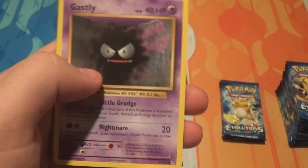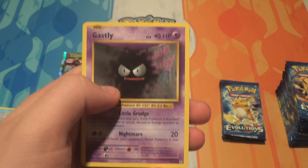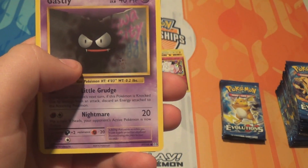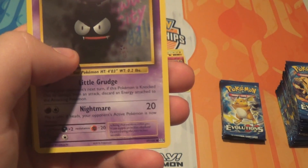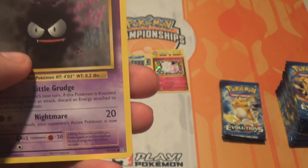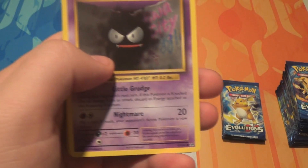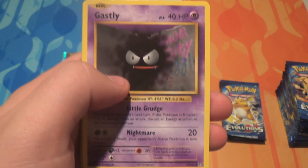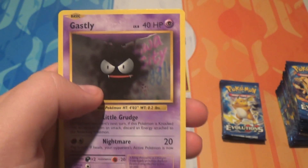Speaking of Charizard, we probably shouldn't expect any more from this box — we've already had our fair share. We got one Holo, two Reverses, two full art Megas, two regular Megas, and I think one regular EX. We got quite a lot of Charizards.